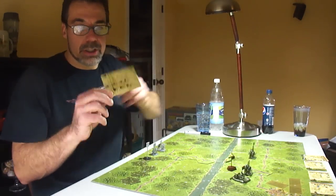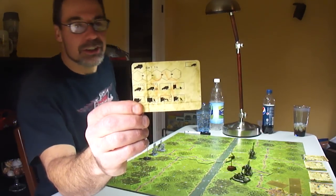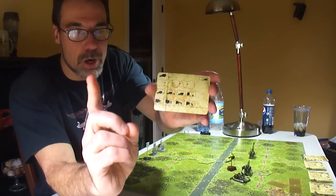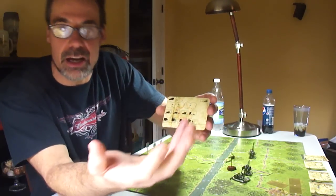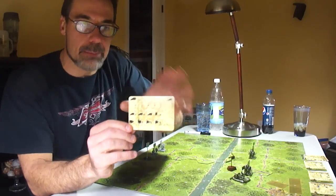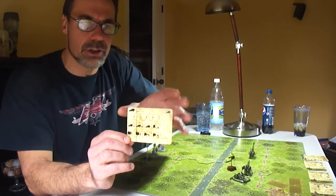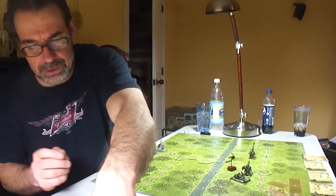On the back of the card are orders, and this is where the game gets really good. You get one order per turn and you pick an order from any one of these symbols. Obviously the symbols you'd have to learn — that's really the heart of the game, learning the symbols. There's a little bit of a learning curve because of that, but these symbols mean everything in the game.